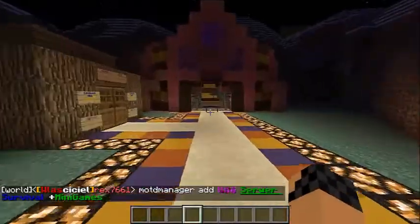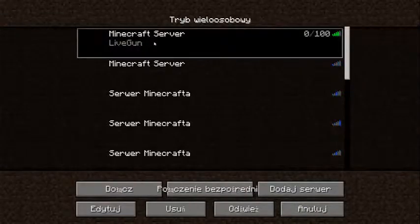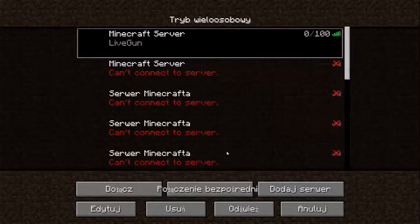No i to teraz tak wygląda. Jak wyjdziemy, oczywiście to widać. Przepraszam, to jest nieważne, bo ja sobie na hostingu ustawiłem LiveGun MOTD. Nie możecie mieć nigdzie ustawionego innego mottu, bo będzie Wam czytać to nieprawidłowo. Dobra, to to by było na tyle. Do zobaczenia w kolejnym odcinku.